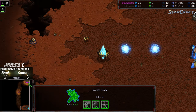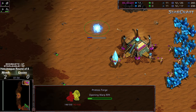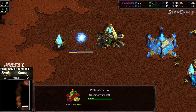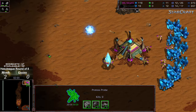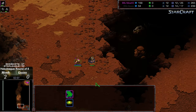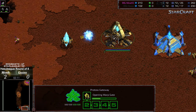Second probe making its way across, and this is danger town, actually, for Monk. He's dropping a forge first to try to defend this. And we do have a two-gate opener, and an initial scout making its way out. This is just honestly folding the advantage entirely over to Gauss. So I guess Monk definitely wants to see a game four, potentially.